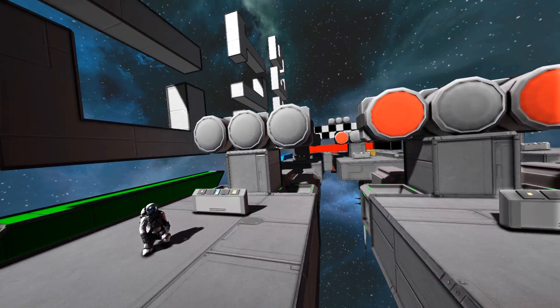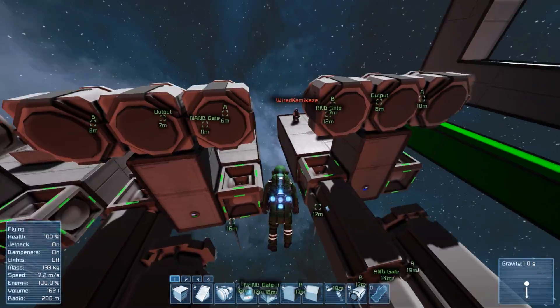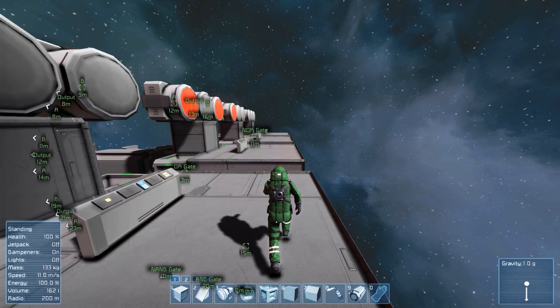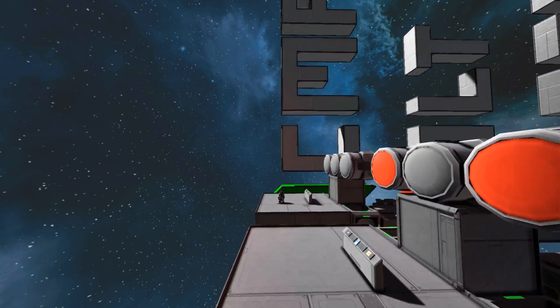I challenged myself to build as compact a system as possible for all of the gates. And here we have all of the gates: the AND gate, the NAND gate, the OR gate, the NOR gate, the XOR gate, and the XNOR gate. We're going to go ahead and show off what they do.